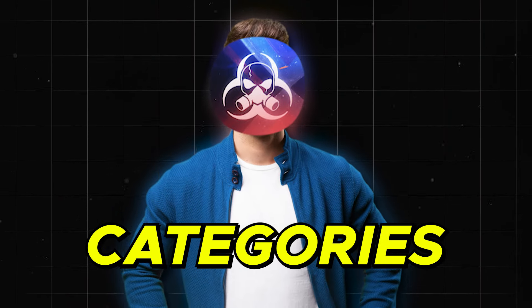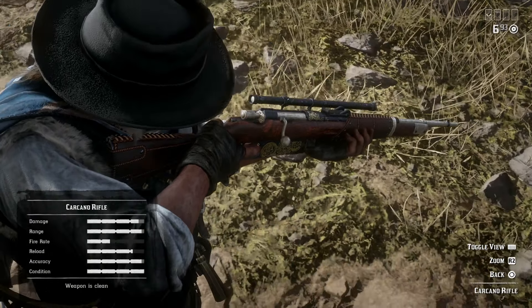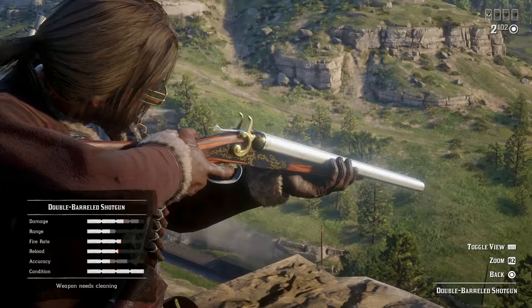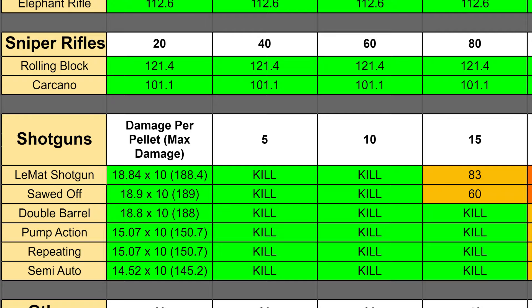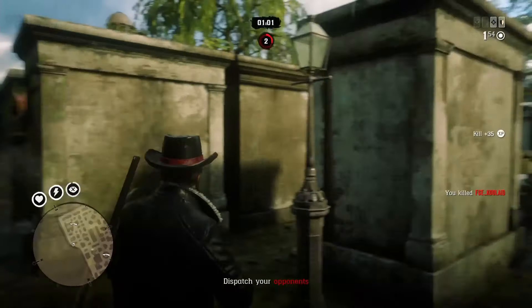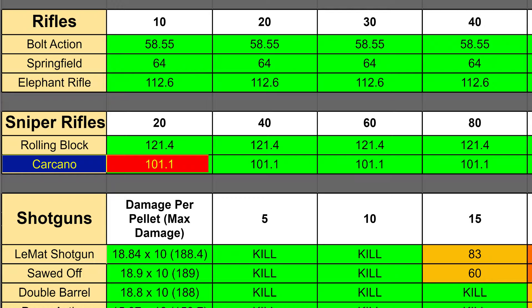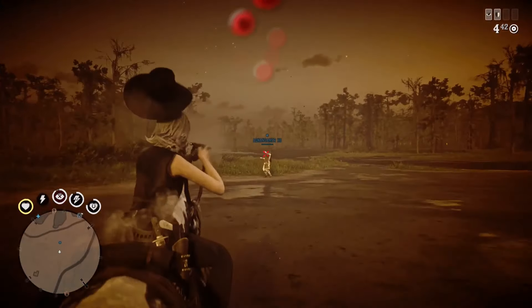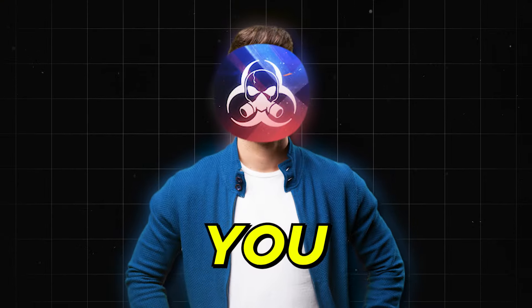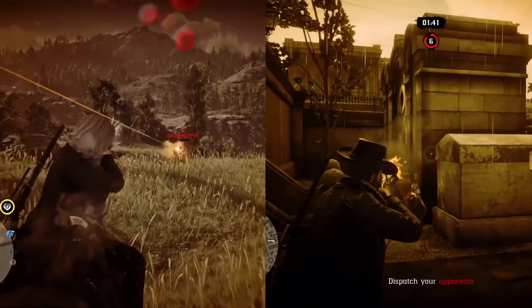Now with all the main categories out of the way, it's time for the bonus round — the best one-shot kill firearm in all of Red Dead Online. It's a hard choice between the Carcano and the double barrel. They both have the capacity to one-hit kill with body shots, but they do it in very different ways. The double barrel pumps out a whopping 188 damage if you land all 10 pellets, but at times it feels like you can't hit the broad side of a barn if it's more than 20 feet away. The Carcano only deals 101.1 damage, but it can put you to sleep from the other side of the map with express ammo. Let me know in the comments which weapon is your favorite for one-shot kills — they serve totally different purposes, that's for sure.